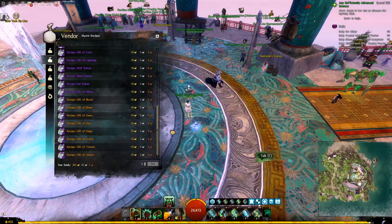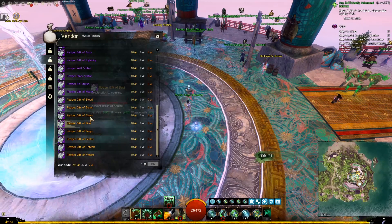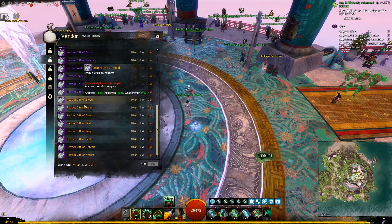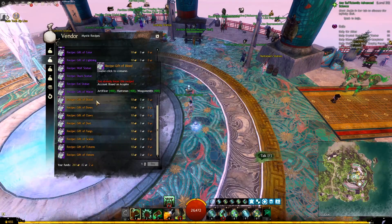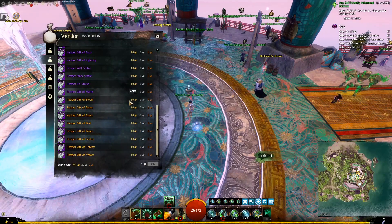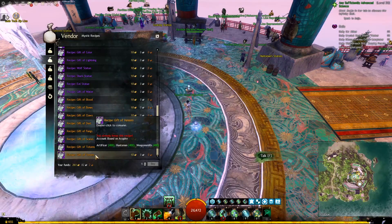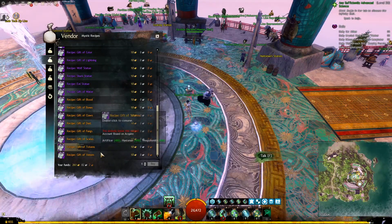If you don't see the recipes on the station, talk to the Mystic Forge NPC, and in the second tab all the way down, you will see the recipes we will need — they will be very clear because they will be the only exotic ones. Each one of them will need 10 gold. So if you are doing this for the first time, you need to buy all 8 of those gifts, and that will cost a total of 80 gold.